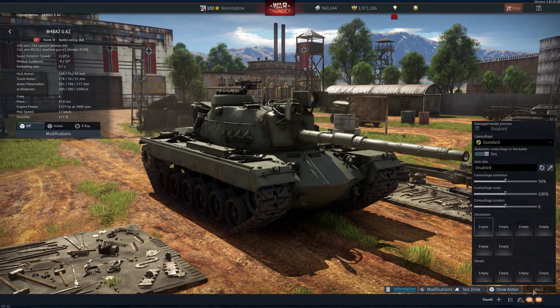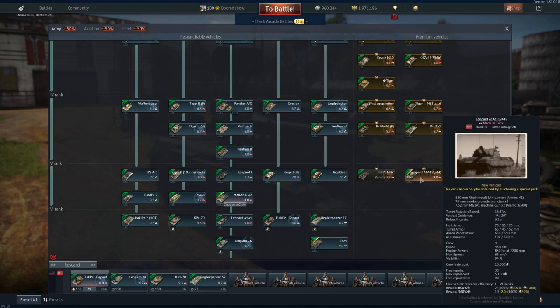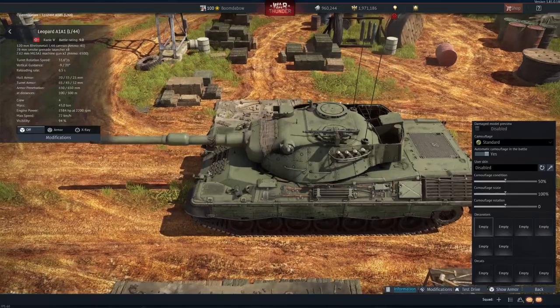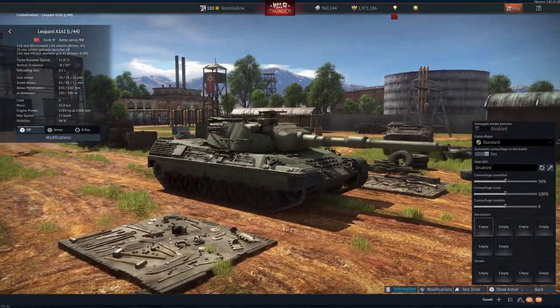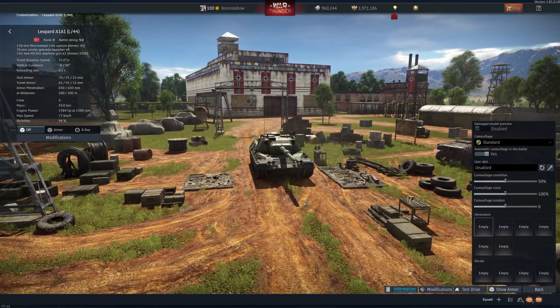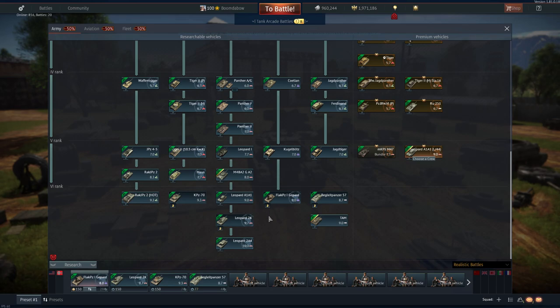Personally I can't stand the M48/M60 — they're just too slow. Germany also gets their first 9.0 Leopard: the Leopard A1A1 L/44, which is a Leopard A1A1 fitted with a monster 120mm L/44 gun. That 120 fits the Leopard A1A1 nicely — very good proportions. Germany has had one of the best top-tier lineups since the Raketenjagdpanzer, Kürassier, and Gepard days.